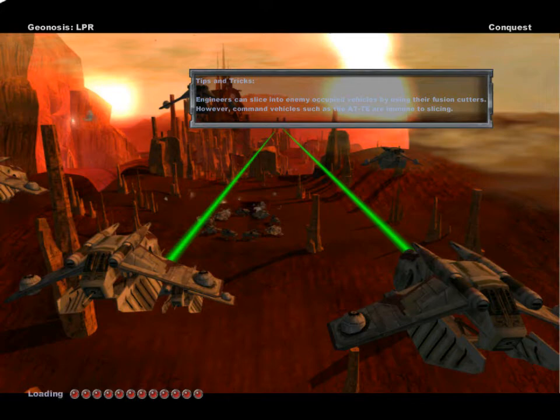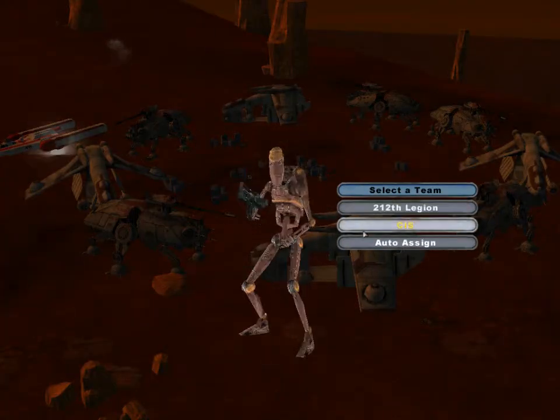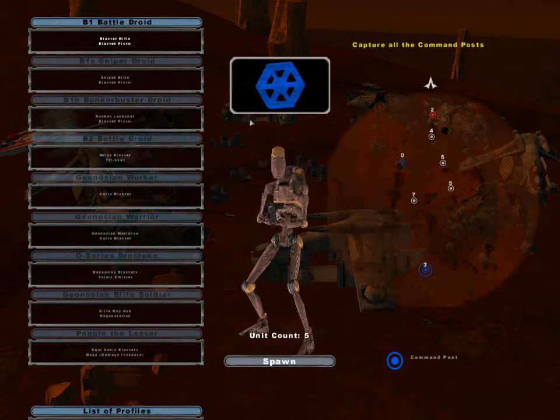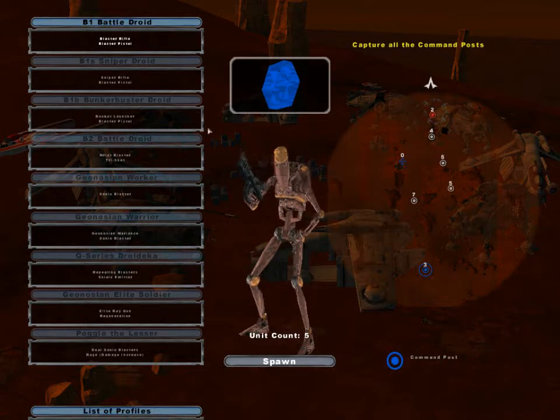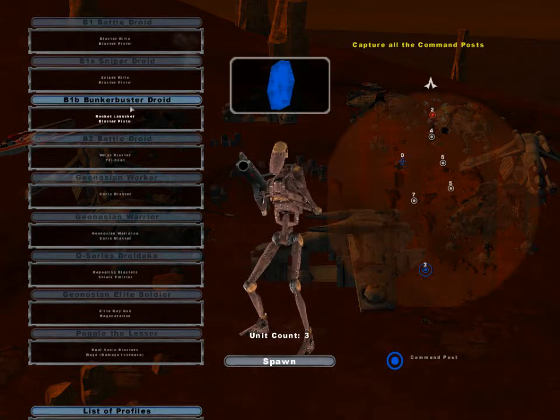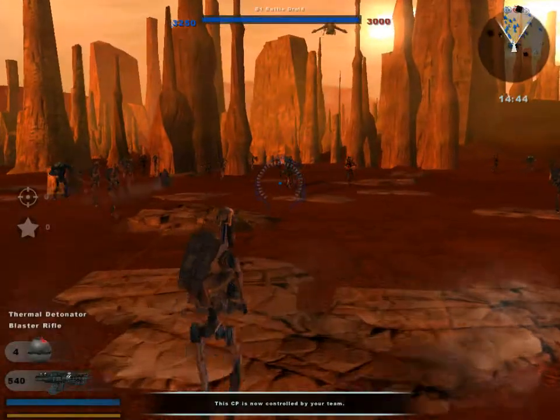This is an interesting map — it's very linear and it's kind of lopsided. Now there's this zero command post, and to this day I have no idea where it's technically supposed to be located. You can't spawn in it.